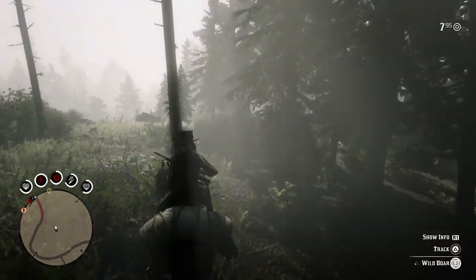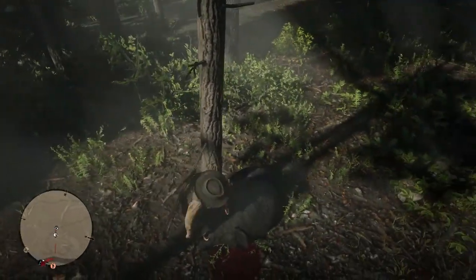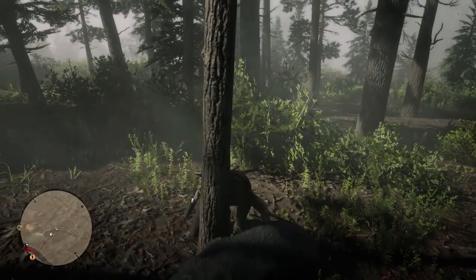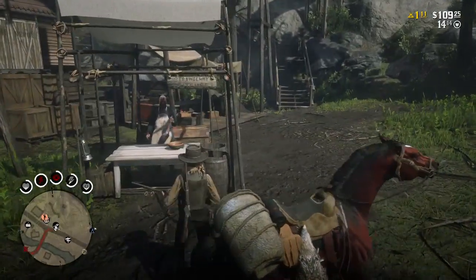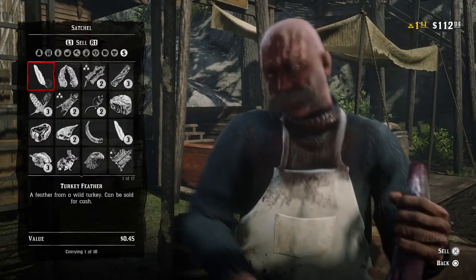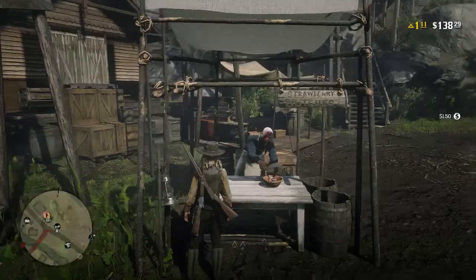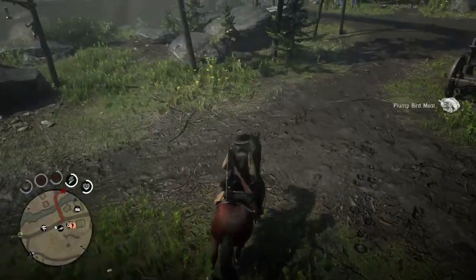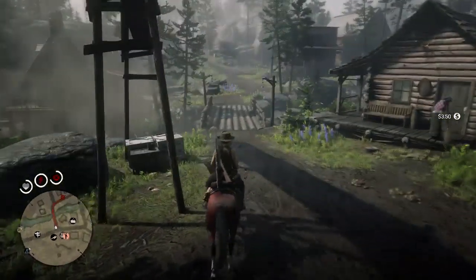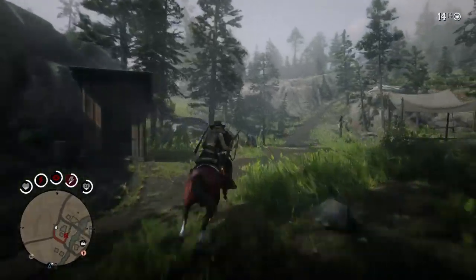We've got ourselves a boar here just by the Strawberry village to finish off this run. Back at the butcher for a second time - I doubt we're going to make as much but let's see. Coming towards the end of what we have here, and on this occasion we've made almost exactly the same amount - another 30 bucks basically. That cost us 30 minutes total, so we still have just over half an hour to go. Let's get out there for a third try.